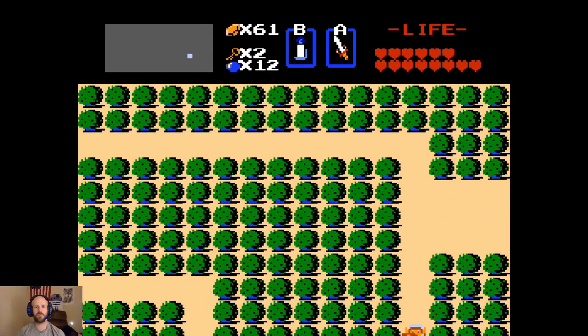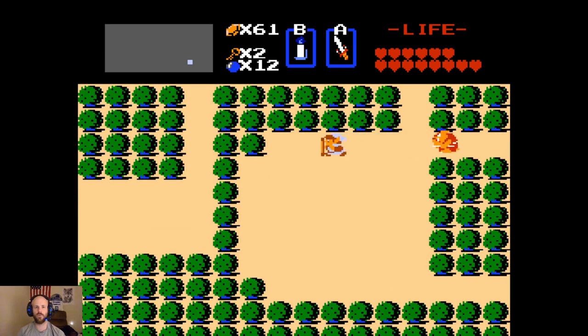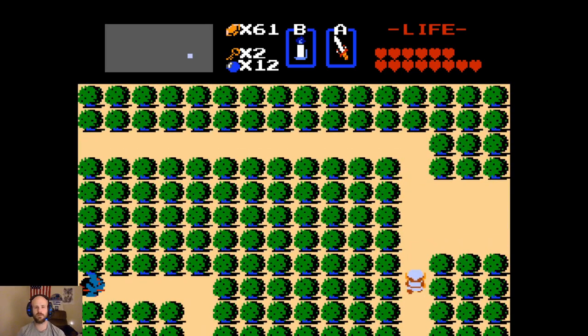We're going to go down this way and open the door from this side, and then just wrap around so we can actually access the entrance.